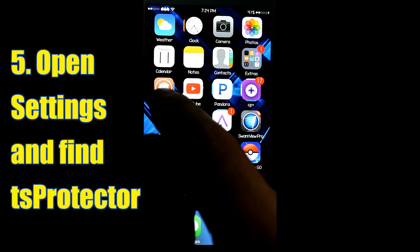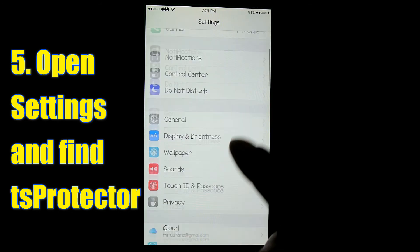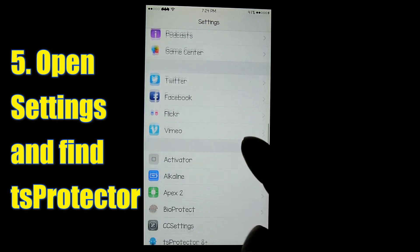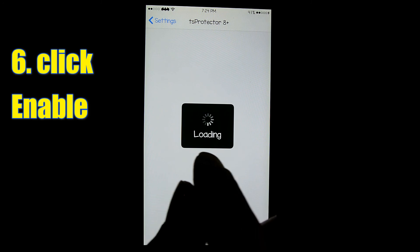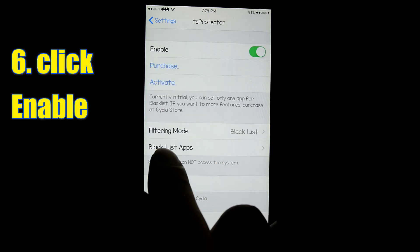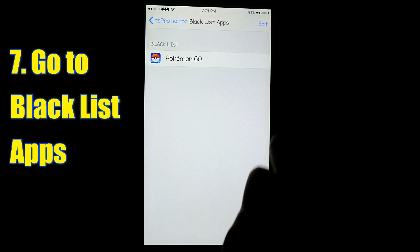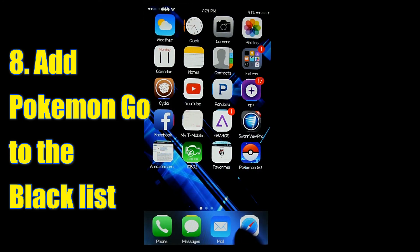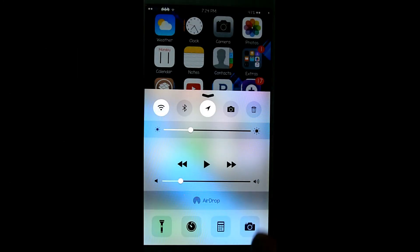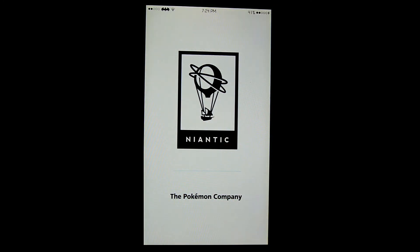Alright, now that it's back up, all you have to do is go into your Settings and scroll almost all the way down until you see your tweak options. Click on TS Protector 8 Plus, let it load, and go to Blacklist. Enable your app — in my case that's Pokémon — and make sure you click the Enable button at the top. And that should be it. Make sure your location is turned on and now we'll see if it works.